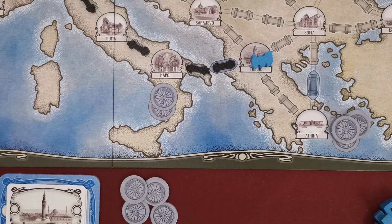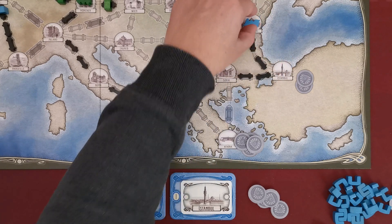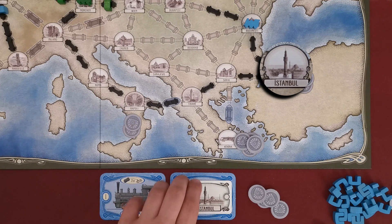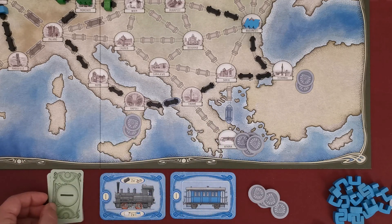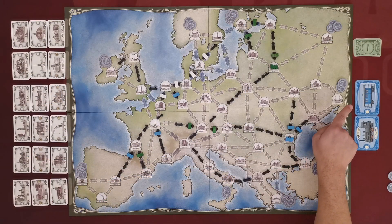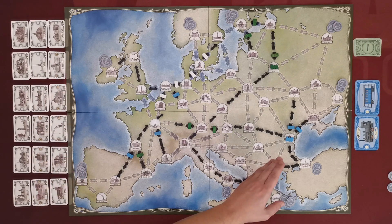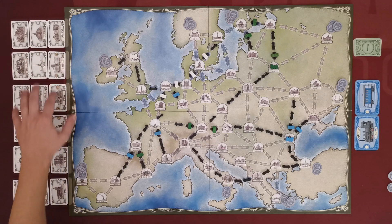If a player moves or passes through a city that has two coins, the player collects those two coins. If a player reaches or even passes through a city which is the destination on their coach, the player has just delivered the passenger. The player takes both of the cards and places them in a face-down stack next to their play area — at the end of the game, the player will score victory points for the cards in this stack. When players have an empty coach, they can grab a new travel route by reaching or passing through a city that qualifies as a starting city.